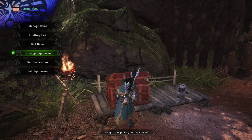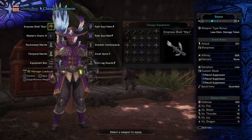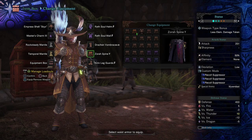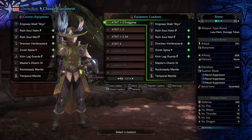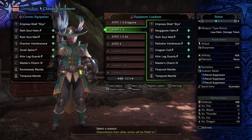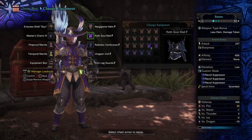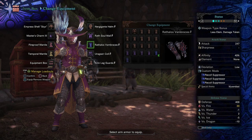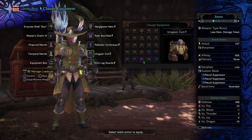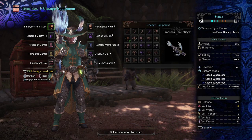This build is pretty hefty on decorations, so if you don't have them, don't worry about building it. It's also the only one that uses a Gamma piece of armor from an Arc Tempered Elder Dragon. For the next best build in affinity at 40%, we have the Nergigante Helm Beta, Wrath Soul Mail Beta, Rathalos Soul Vambraces Beta, Uragaan Coil Beta, and Kirin Legguards Beta — all craftable. The Master's Charm is the ideal charm, and of course we're using Styx.